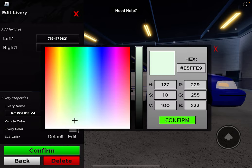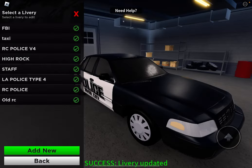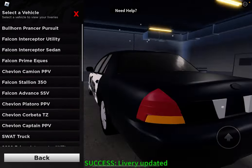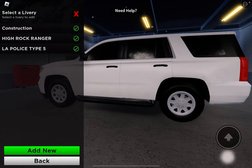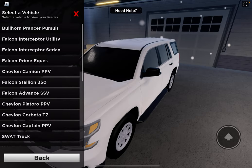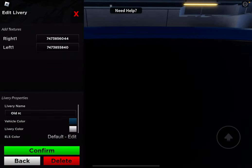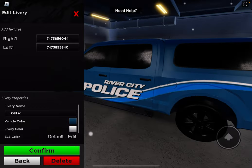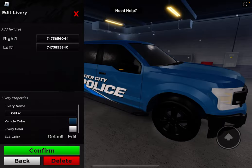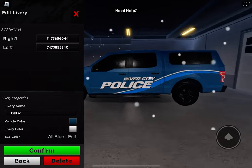Here's the other one — I just want to change it to black. I do suggest the black. I'm going to skip the Falcon Stallion 350 because it's not even a vehicle. So this is the old RC on this. I didn't want it on this, but it looks good. I do suggest putting all blue for these ones.